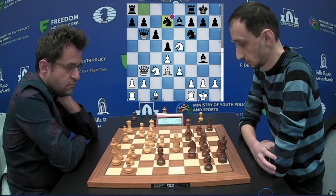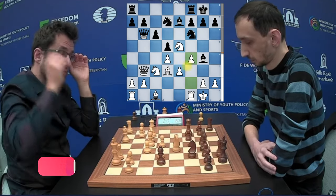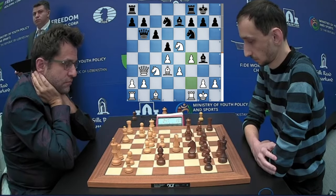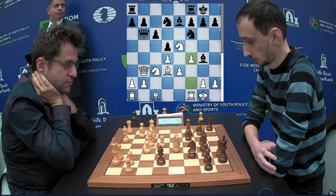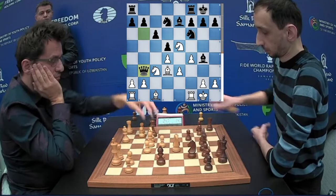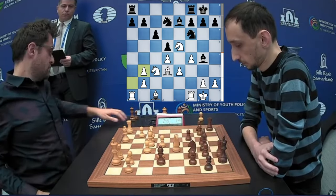Aronian still has to develop his dark square Bishop. F4 is pushed so in case of a capture, you can recapture with the pawn hitting the Knight, and it will also activate the White Rook on the F file. The bishop is well placed attacking the H7 pawn. Aronian goes for the queen trade — pawn recaptures, and now the Rook on F is active.